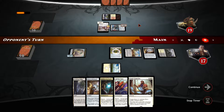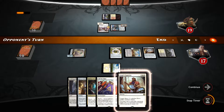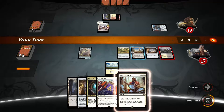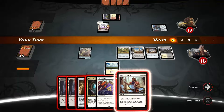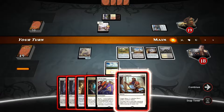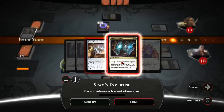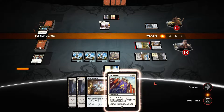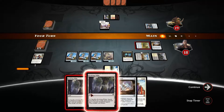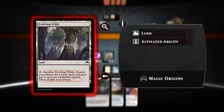Now what are we going to do? We can use Sram's expertise. Another evolving wilds — let's go with this one. We're going to cast the hidden stockpile.